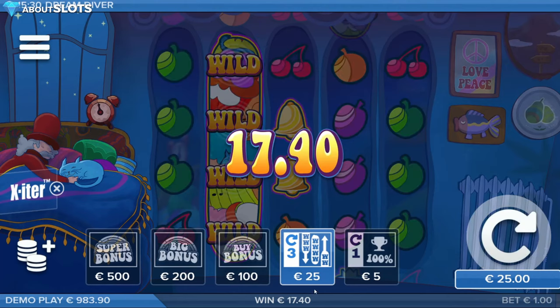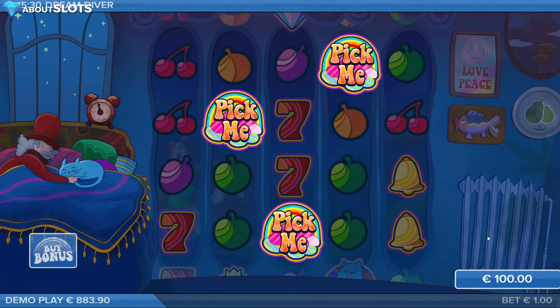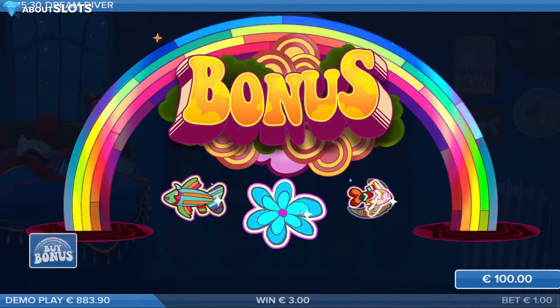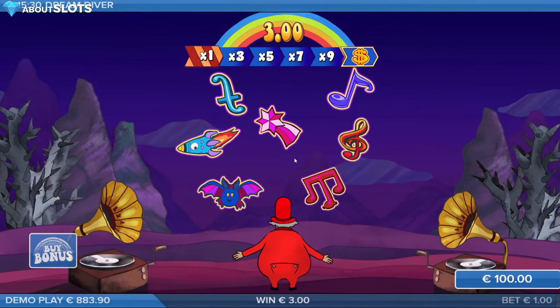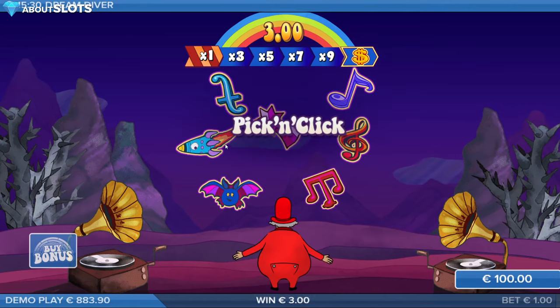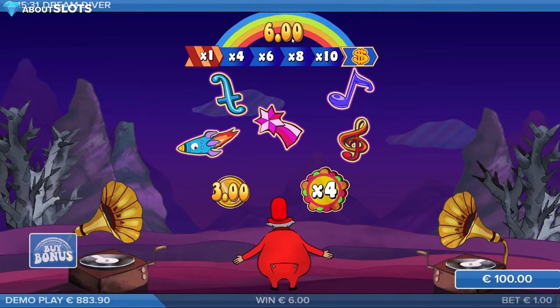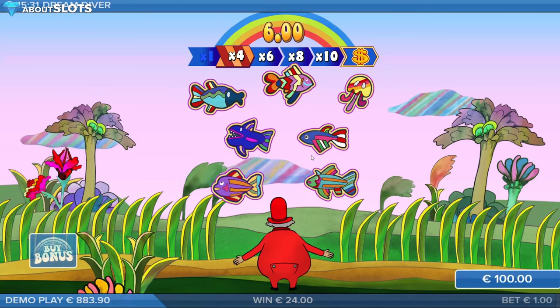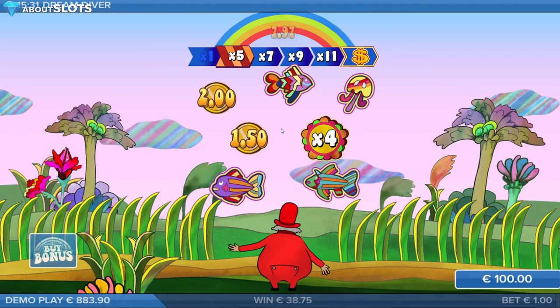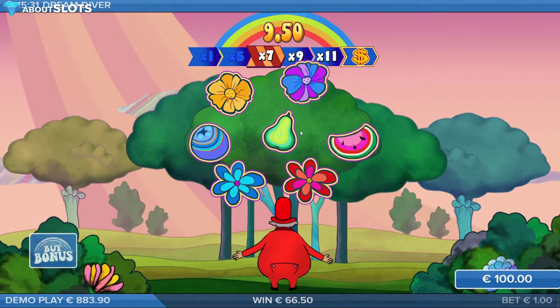We got some money back. Now let's go through all three bonus rounds. You pick one of these to start — what matters most is the amount of money you enter the bonus with. This first pick gave us a 3x. You click and collect, then press start. Our first dream is set in a desert with mountains — could be Death Valley. The music is very well made; the longer you go, the more intense it gets.